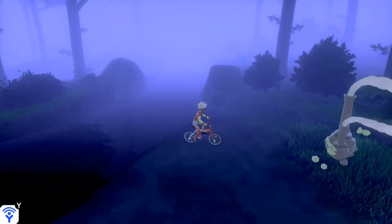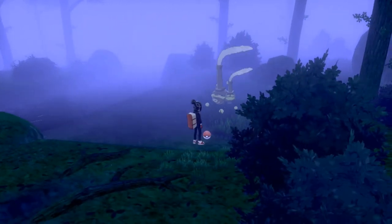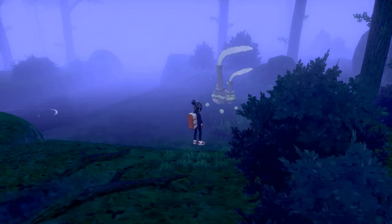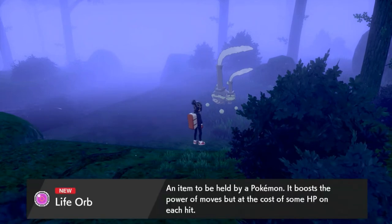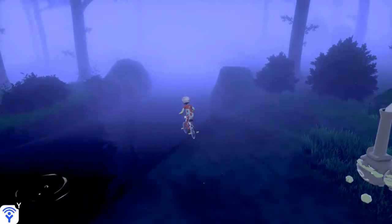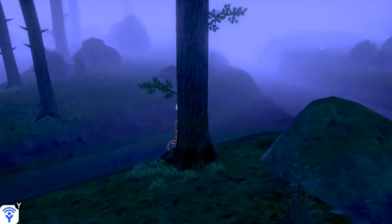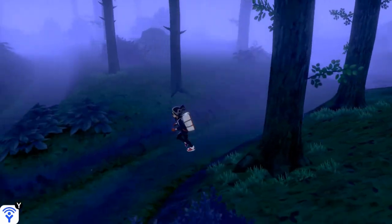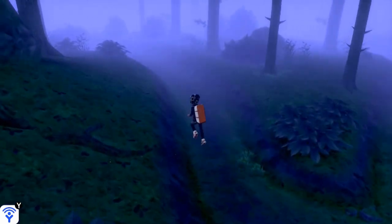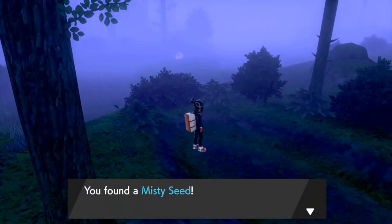We're definitely going to find some Pokémon right here. Look at this — we found ourselves another Galarian Wheezing. We grabbed this, and we found ourselves a Life Orb, which you guys can actually use for a Pokémon. It boosts the power of moves, but it costs some HP on each hit. So that right there is a double whammy — it will make you powerful but at a huge cost if you do get hit. Let's move on and explore every little crevice. We're finding a lot of items.